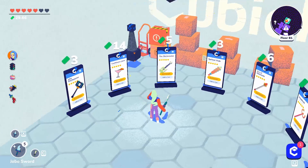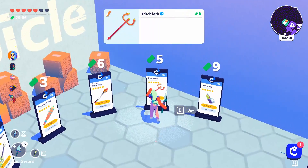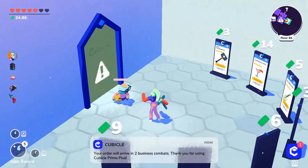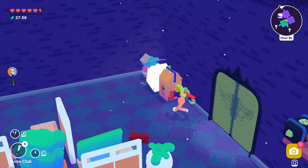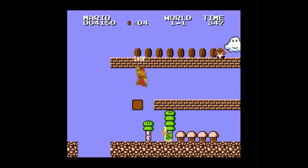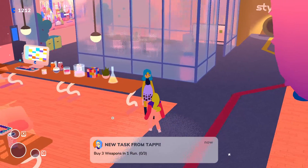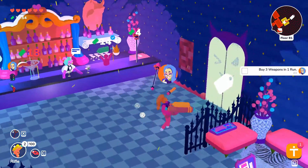The final perk is that Primo deliveries arrive faster and opening crates grants invincibility. Normally Primo deliveries arrive in four to five encounters, but this perk reduces it to two. Opening a box gives you the standard invincibility — blinking different colors like a rave. This perk is unlocked from three tasks. The first is to buy three weapons in a single run, which is really easy with the third perk that restocks the store.